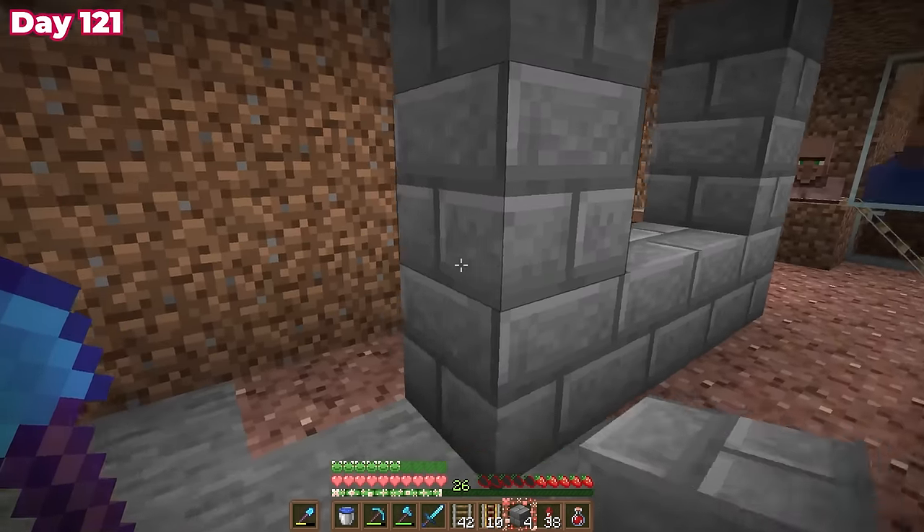Once I finished covering the hole it was nighttime, so I torched up the area so fewer mobs would spawn — I didn't want to risk my villagers or have a creeper explosion. The villagers were cured on day 124 and I got efficiency 4 for one emerald. Since I already had efficiency 4 on most tools, combining them in an anvil would give efficiency 5. I also took a one-emerald mending trade, then focused all my time rolling my last villager for protection. I eventually settled on protection 3, which I could combine to make protection 4.